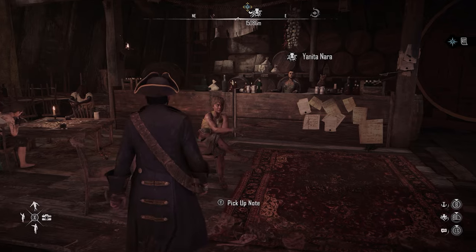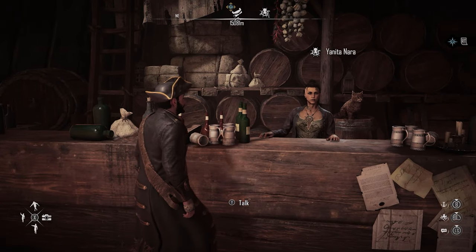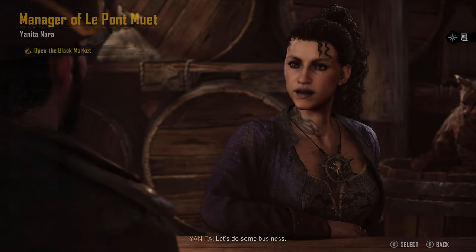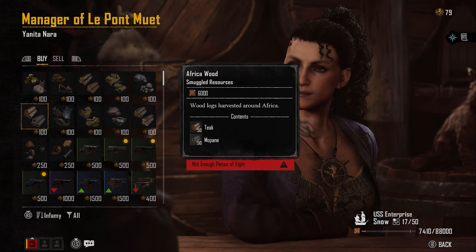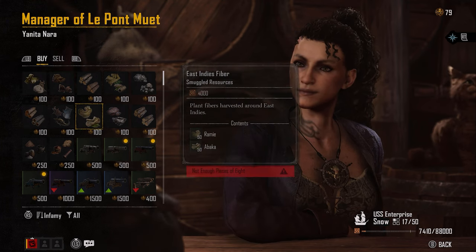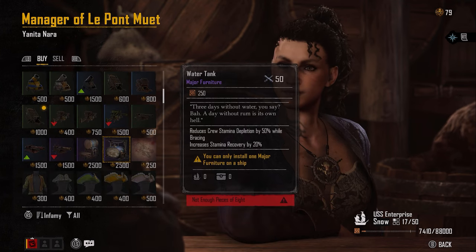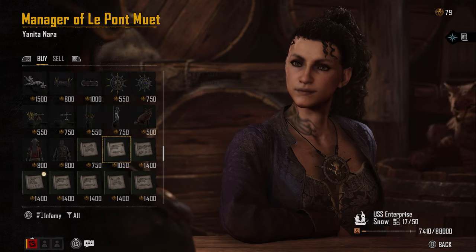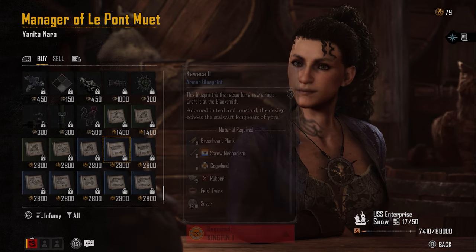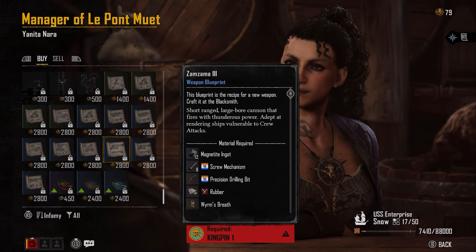Yanita represents the Helm — she is the top of the order at this location. The Helm is a smuggling operation where you take illicit goods, which includes opium and rum right now. It might get more as the game progresses. You sell that for pieces of eight, and you can use those pieces of eight to buy materials, named weapons, furniture, tattoos — all sorts of really cool stuff in this shop. It's probably the best stuff I've seen so far in the game that you can obtain just by buying it. You can get blueprints for all sorts of weapons here, so definitely get on this as early as you can.